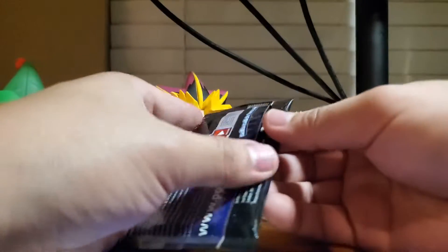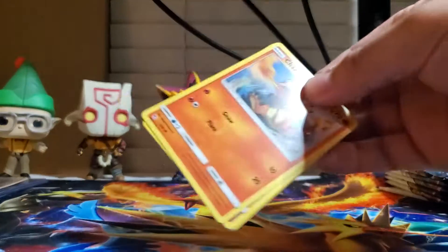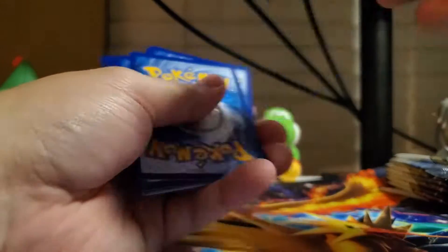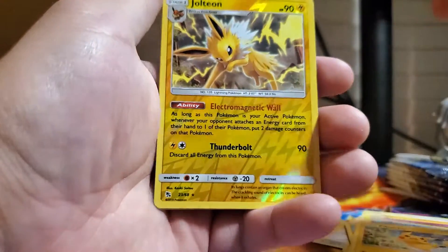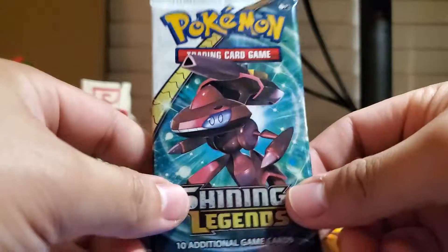On that note, we're going to switch to the Hidden Fates packs. We are still looking for the shiny Charizard, boys and girls. I haven't pulled that little son of a bitch. We hope to pull him either in this video or my subsequent videos. Okay — Pokemon Center Lady, Sabrina, Charmander, Clefairy, Slowpoke, Magikarp, Pikachu, Jolteon reverse, and a Misty's Water Command holographic. No shiny Charizard. I'm about as depressed as anything right now. Depression is such a lonely business.